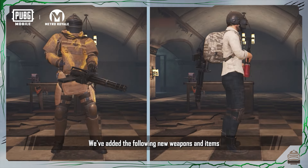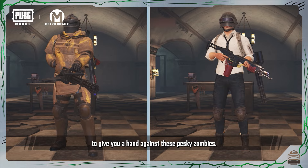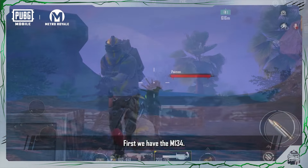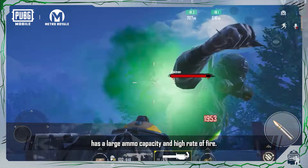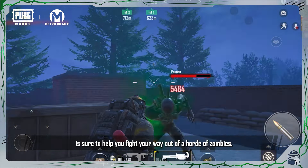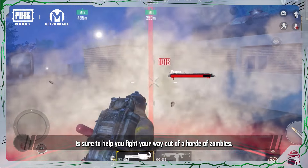We've added the following new weapons and items to give you a hand against these pesky Zombies. First, we have the M134. This new weapon has a large ammo capacity and high rate of fire. Its immense firepower is sure to help you fight your way out of a horde of Zombies.